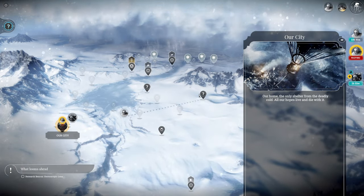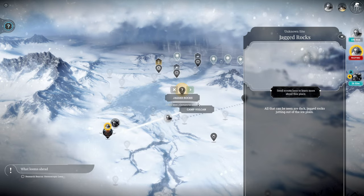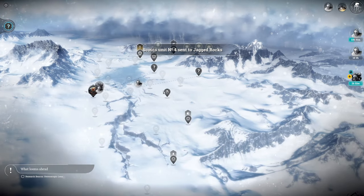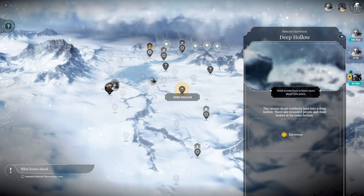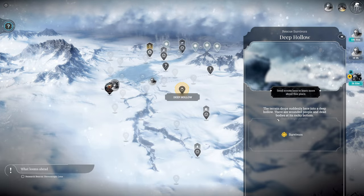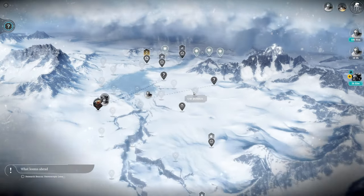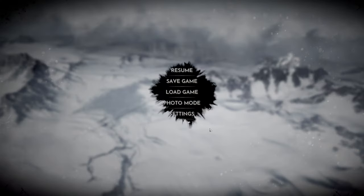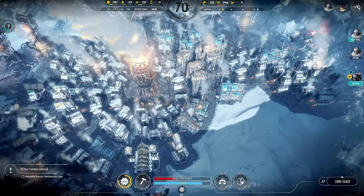At Jagged Rock, all that can be seen are dark jagged rocks cutting out of the ice plain - that must be where Nansen is. What's Deep Hollow? The terrain drops suddenly here into a deep hollow; there are wounded people and dead bodies at its rocky bottom. Did we not rescue the people at Deep Hollow yet? That's a little bit concerning - we're definitely going to have to go back to Deep Hollow.